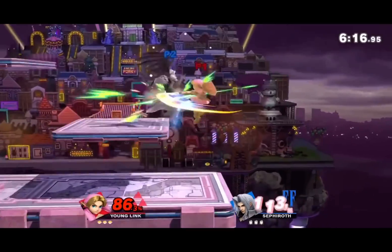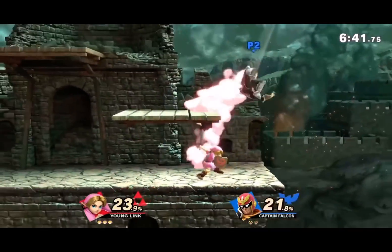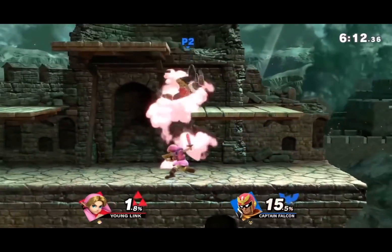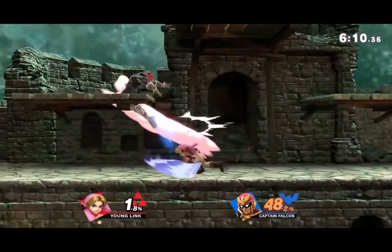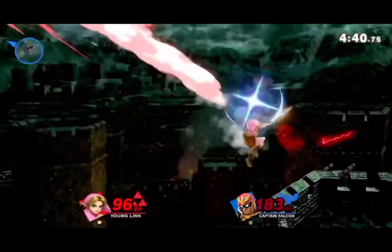For Young Link, it's definitely up B. People might say arrow, and yeah it's super annoying and combos with other stuff, but up B cheats way more. Non-existent end lag, combos into other moves, can be comboed into from other moves. It just feels awful when you get hit by it in the air too.